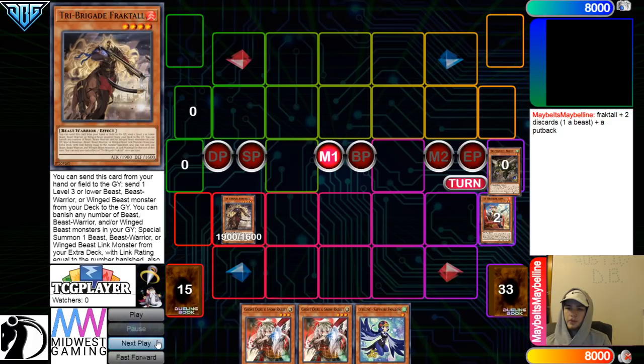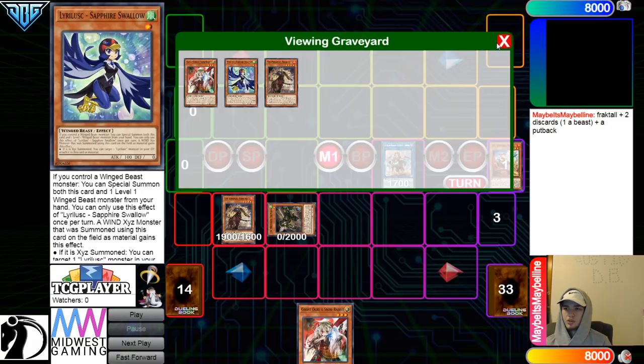Every combo requires a putback. Dumpkit, dump Nerval. Nerval, go grab Fractal, then normal summon Fractal, effect, banish 2, bring out Bearbloom. It's important you summon it on this side, by the way.